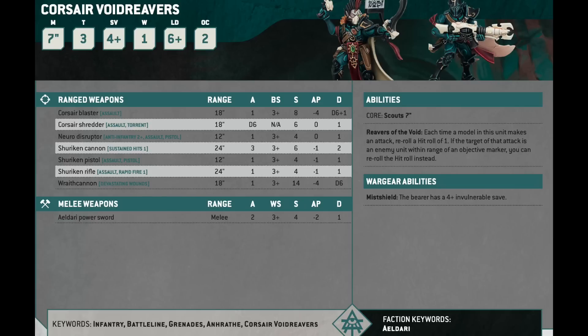We have so much good stuff in the codex that I'm having trouble fitting them into lists, but they're good. They have a good melee profile — each comes default with a Shuriken Pistol and an Eldar Power Sword with AP — they're way better than Storm Guardians. Each has 2 attacks, Strength 4, minus 2 AP, 1 damage. Even in a unit of 5, you can give one of them either a Shredder or a Blaster — give them the Blaster. It has an 18-inch range, hits on 3+, Strength 8, minus 4 AP, D6 plus 1 damage. However, they are Eldar but they do not have Strands of Fate.